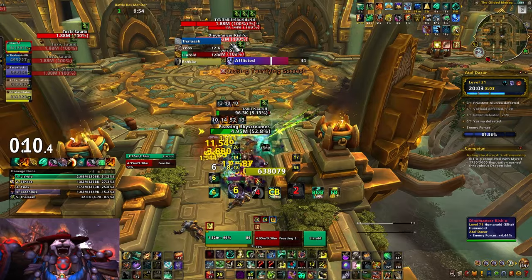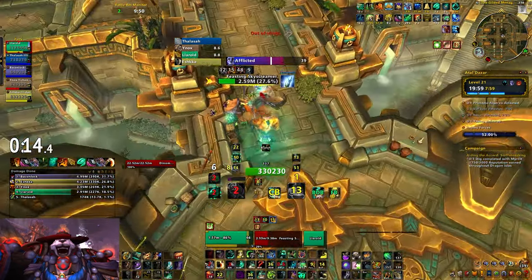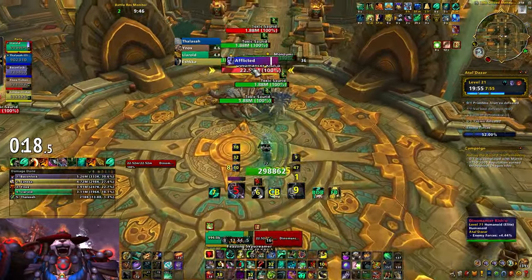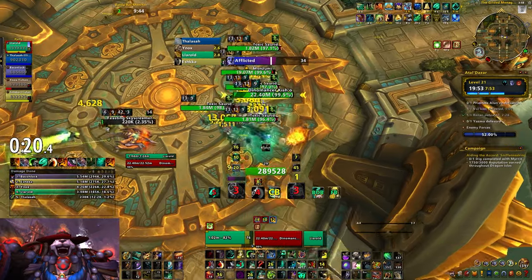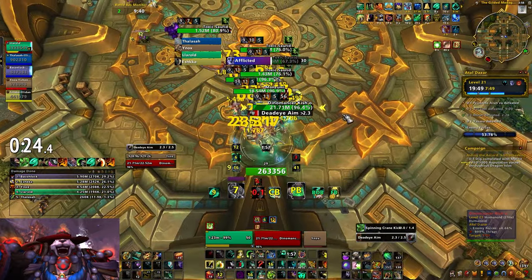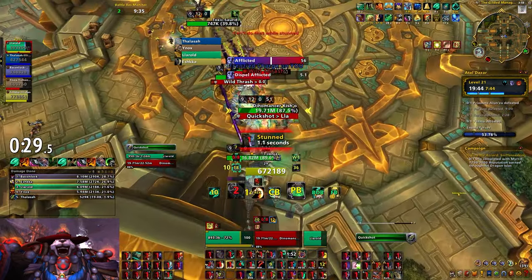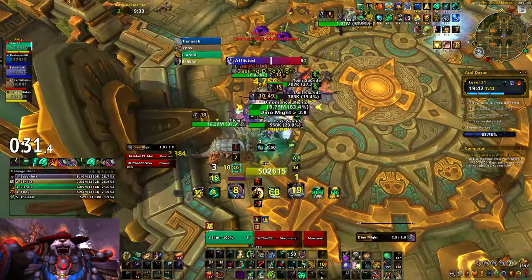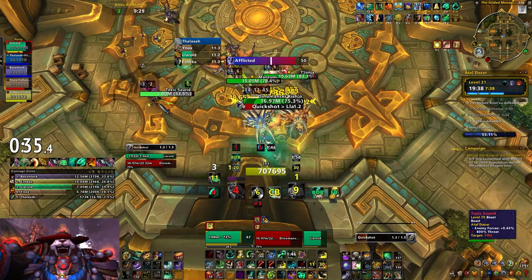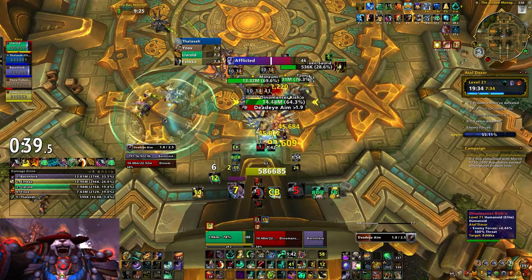Now let's talk about the best points to use Bloodlust, Heroism, Time Warp, Fury of the Aspects, or whatever. I prefer to use Bloodlust on Rezan, the trash pack in the middle of the dungeon, and Yazma. Depending on how quickly you're moving through the dungeon, you could use the second Bloodlust on Volkhal instead of the middle pack, but you definitely don't want to use it on Priestess Alunza. The main points of emphasis are Rezan and Yazma — you want to Bloodlust both of those, and then getting a Bloodlust somewhere in between is good.